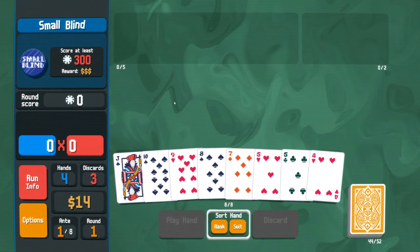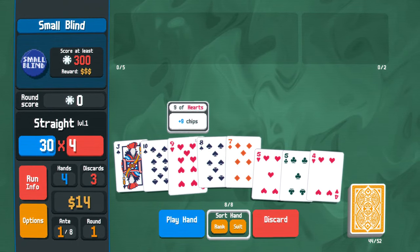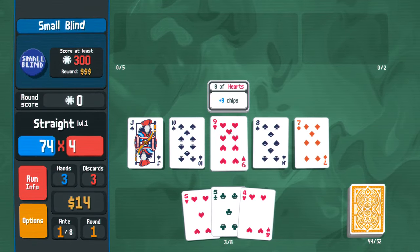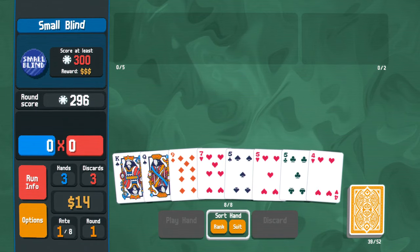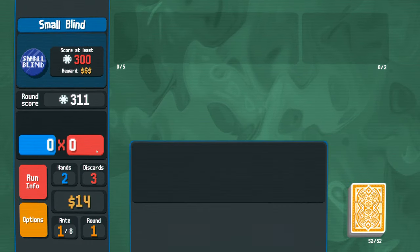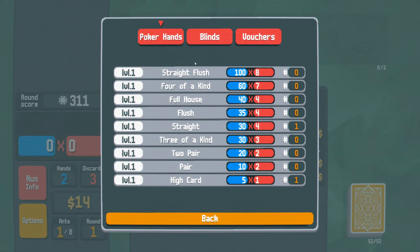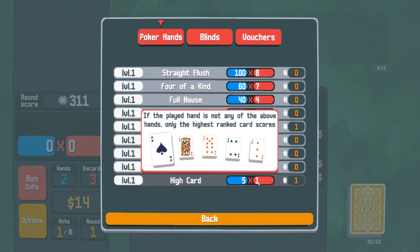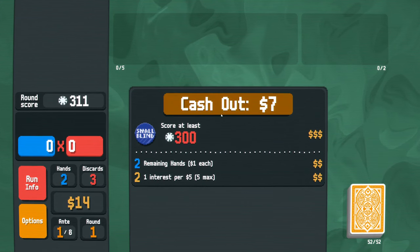Round number one - how do you beat the score? By playing poker hands. Let's do a straight. Each card will add a certain amount of chips - you can just read 'chips' as 'points,' it's exactly the same. Now all we need is six more points to beat it. A single card will get me whatever points plus the multiplier associated with that hand. Depending on the hand, you get a certain amount of points and multiply by a certain multiplier, and you can find ways of leveling up the benefits.